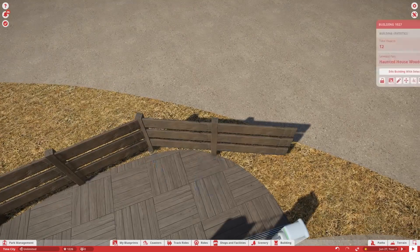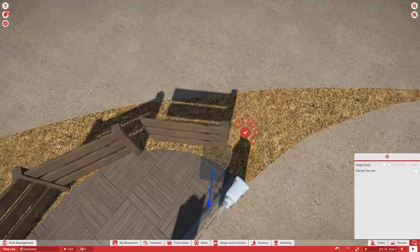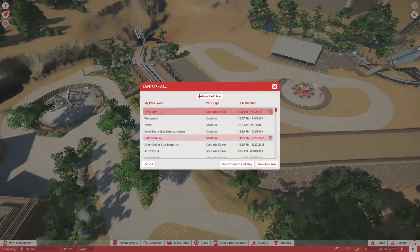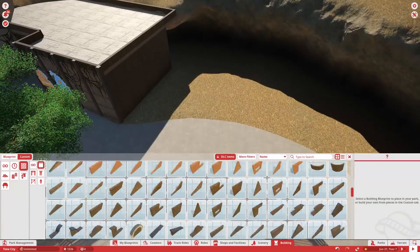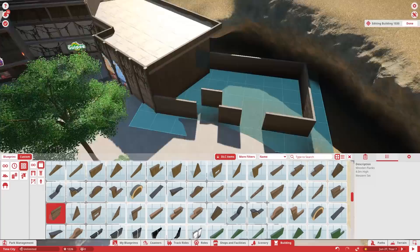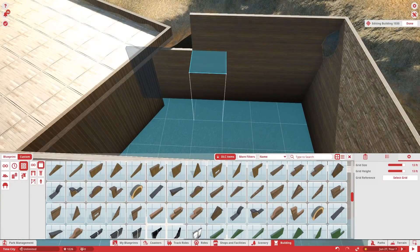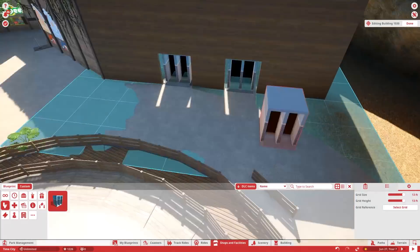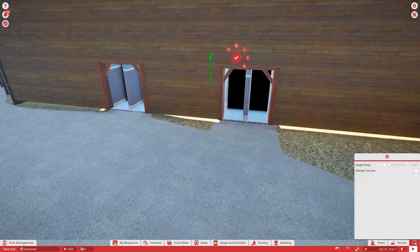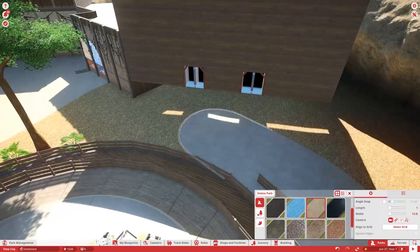I know a lot of people want to see stuff like Golden Valley, and you still will — but we're going to be focusing a lot on Time City because it is the main park we're working on right now and there's so much to get done. I still have nearly a year to get this park completed, but I don't want to take any chances — I'd rather have extra time to do extra detailing in the end.